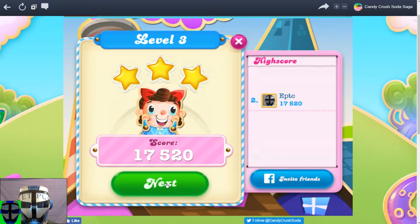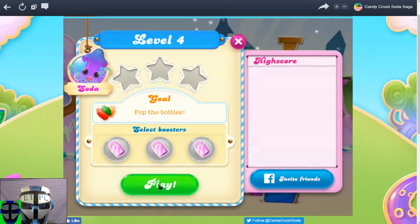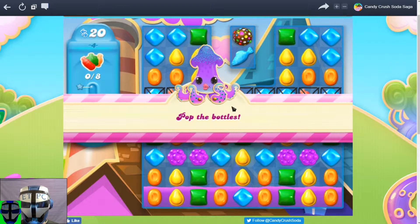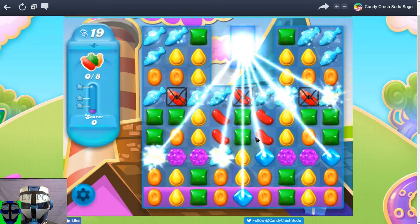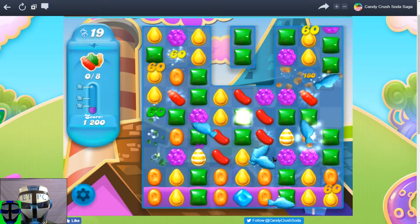Hey everybody, GPC is in our level 4 here, we're going to do some of Soda Saga. We're going to pop all the bubbles and we start out with this epic fish combo thing here. It takes out all the brews, we get like a bazillion fish that cruise through here.